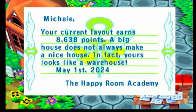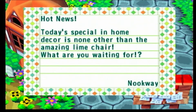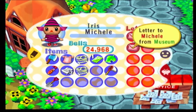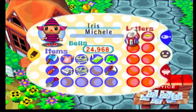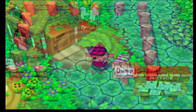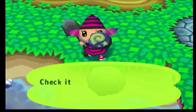HRA score is 8,000 points again - very nice. Got a letter from Tom Nook, we'll throw that away. These are all my fossils - got a big star shirt and a blue bench at the dump.